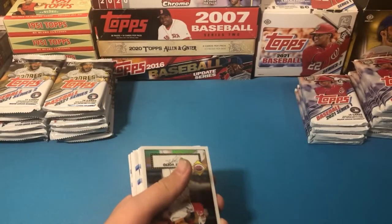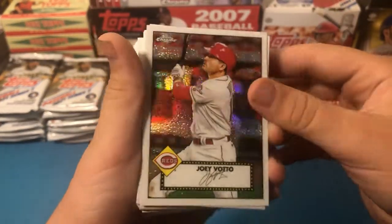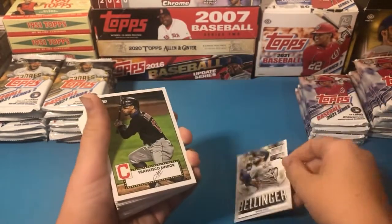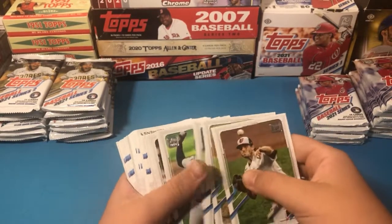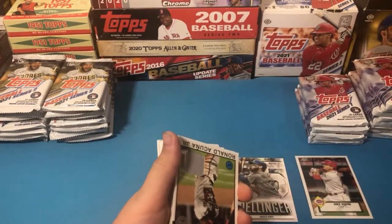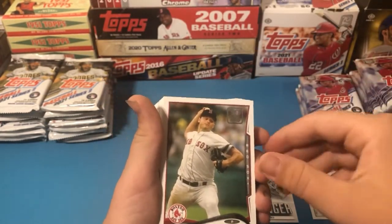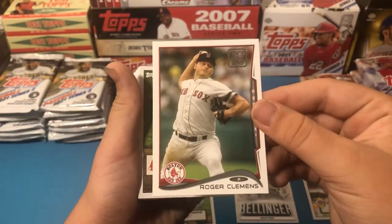First card is going to be a Topps Chrome Joey Votto — nice chrome. Then we got a Cody Bellinger, part of the Topps Series 1 insert set — there's about a Cody Bellinger in just about every other pack. I'm making an eye out for short prints as well. Off screen we got one patch of Chris Bryant earlier, and now we got one of Acuna — yeah, that's a pretty hot patch there, definitely going to be one of the top five cards. And we got a Roger Clemens from the Topps 70 Years set.